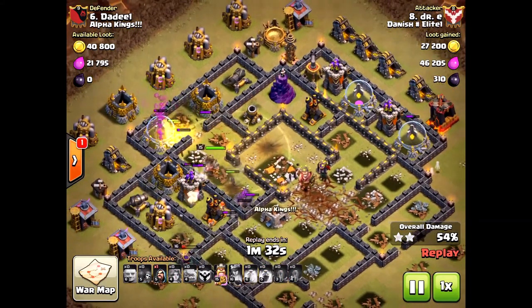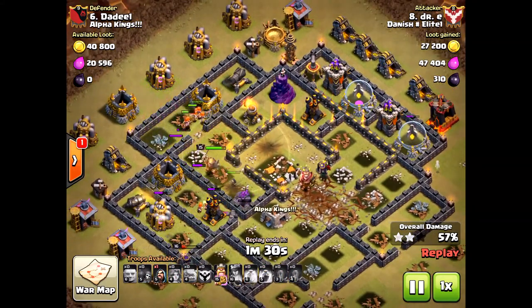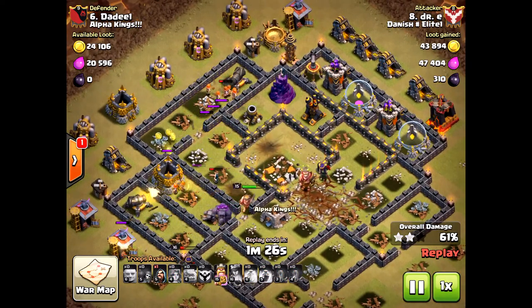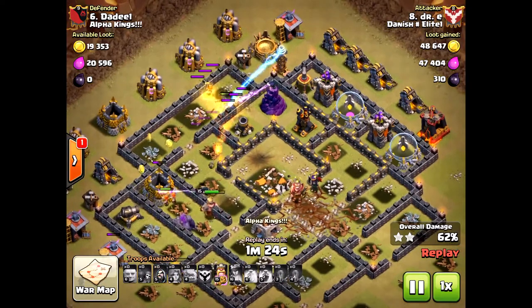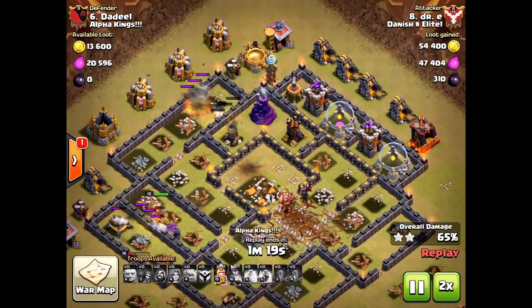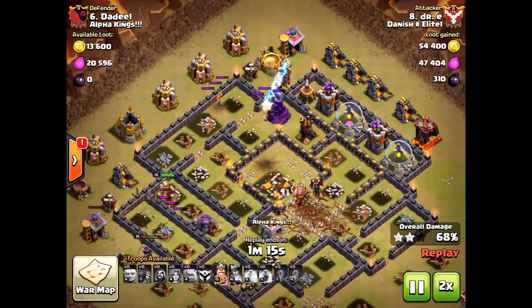Just go with a valkyrie strategy — he doesn't even have hogs, just valkyries with some wizards. Valkyries are so powerful you really just need them. Of course, if you brought hogs here he could have cleaned up some of those units on the east/northeast side.